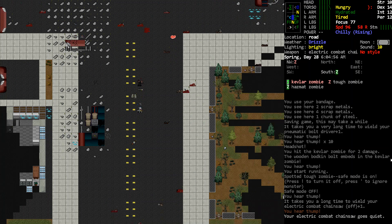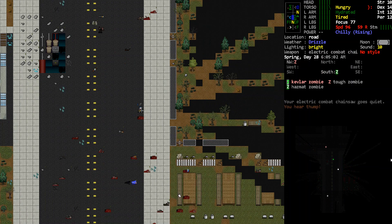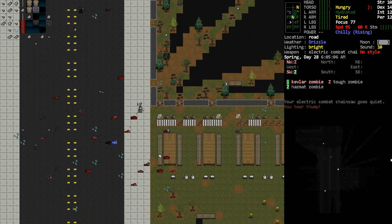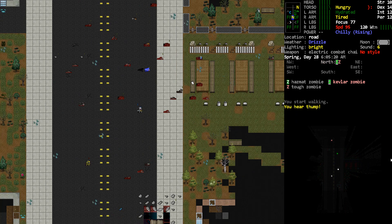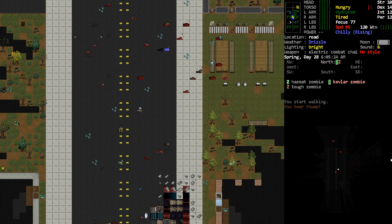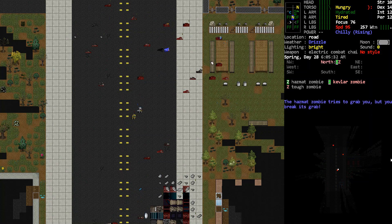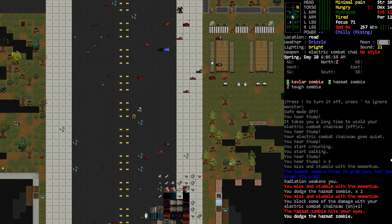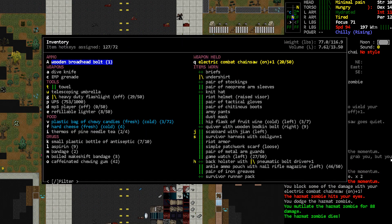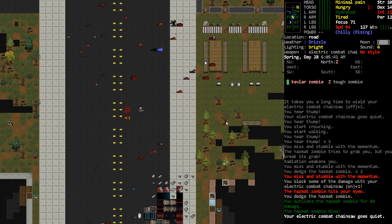I think what we want to do is get the coil gun out. Let's lure this guy maybe over here, just a little bit out of the city. There's a hazmat zombie here — we could try out our chainsaw on him. I kind of want to try out the chainsaw on a zombie. Go ahead and turn that bad boy on. We're not having very much luck hitting you. They hit our eyes there. I did 80-something damage to it, so that's pretty cool, but our hit chance is pretty low on that.